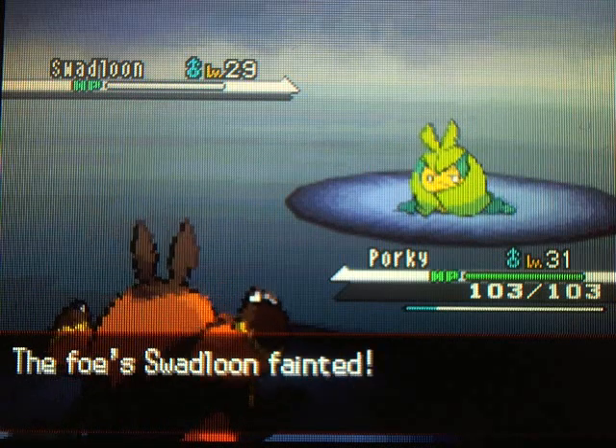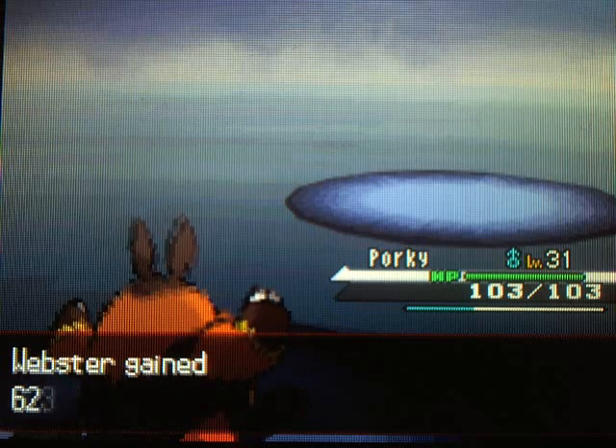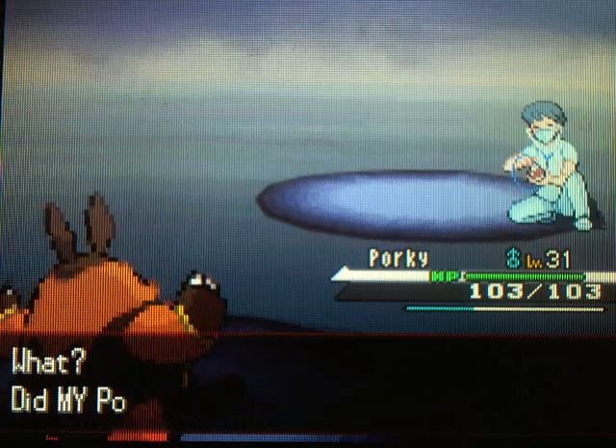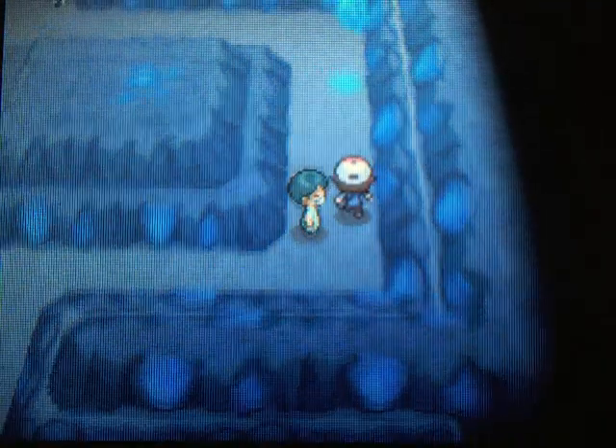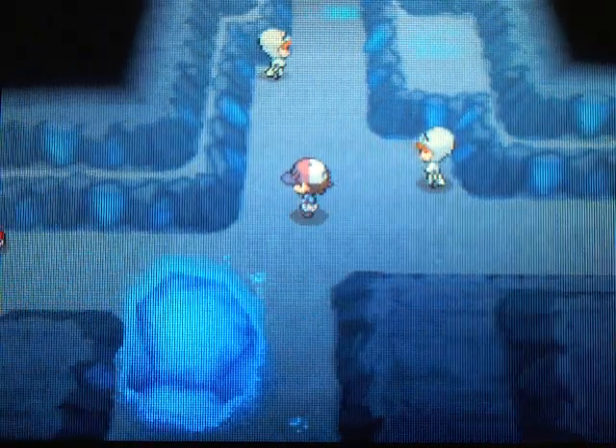Now the fun can begin, because we can start our epic trail of Team Plasma grunts, which is right up ahead. Just a little short narrow path with Team Plasma grunts everywhere, on every single side — and you have to fight them all. It's the most annoying thing in the world. I hate Team Plasma, I hate the Chargestone Cave — put them together, and it's like the worst part of the game.